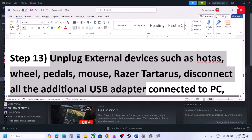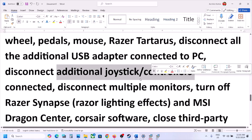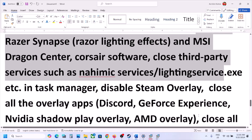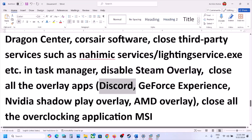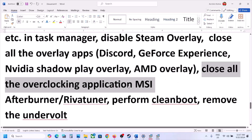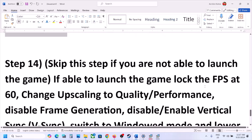The next step is to unplug all external devices you are not using — wheels, pedals, USB adapters, dongles, or extra controllers. Try launching the game on a single monitor; disconnect multiple monitor setups. Close any third-party services or applications. Disable Steam overlay: right-click the game, select Properties, and turn off the overlay. If Discord is running, go to Discord settings and turn off the overlay. For GeForce Experience, go to Settings and turn off in-game overlay. Also close any overclocking applications like MSI Afterburner or RivaTuner, and if you have undervolted, remove the undervolt.